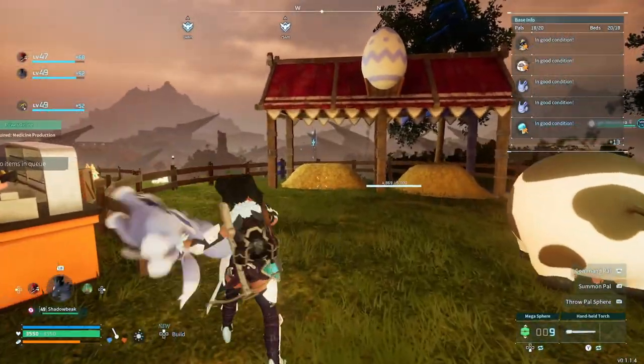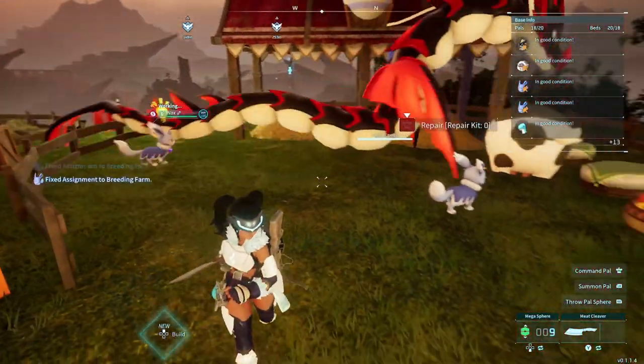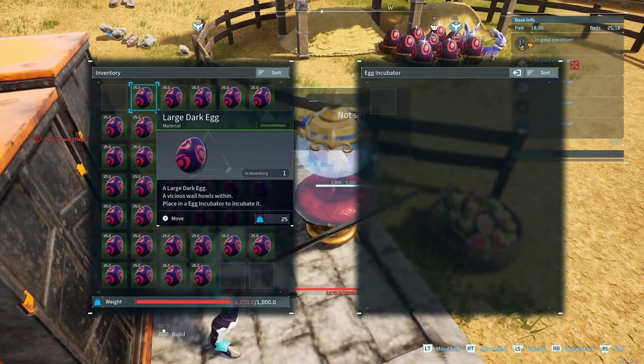Once you've got a mating pair, put them in your breeding pen and let them go to work. Make sure you've got cake in the breeding pen. Just keep them in there and collect as many eggs as you can.